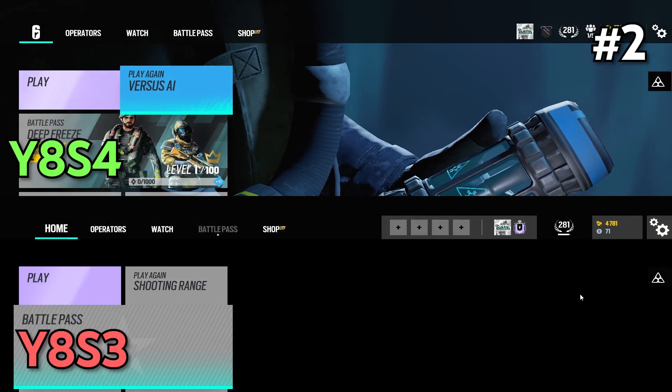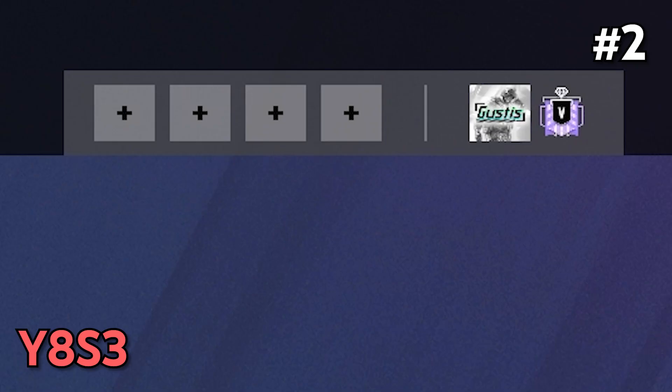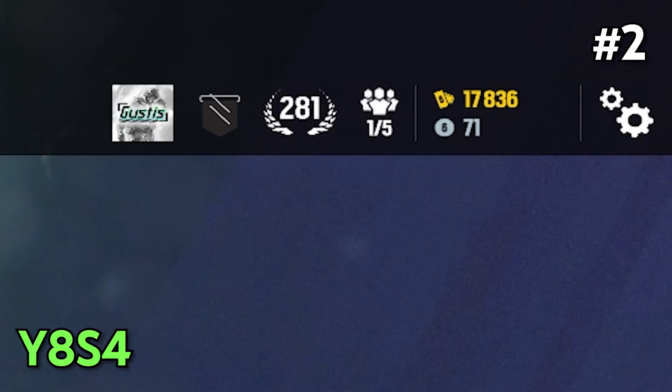Next up, some classic UI changes that have been made at the top menu. The home button is now replaced by an R6 logo. They also added how many squad members you have in the lobby displayed as numbers. Lastly, they made some small changes to the account level and the renown count.